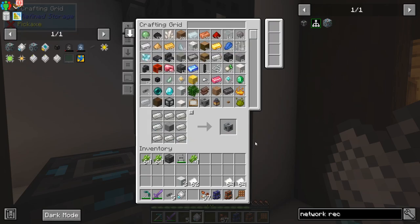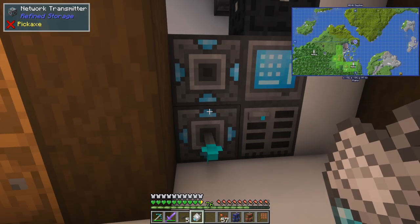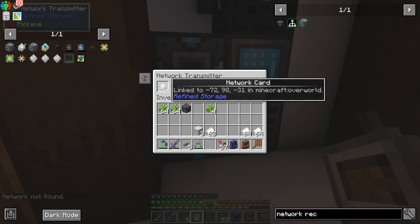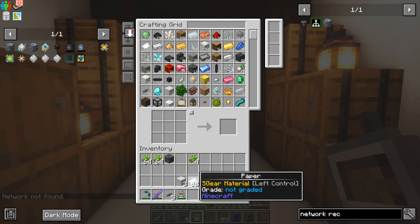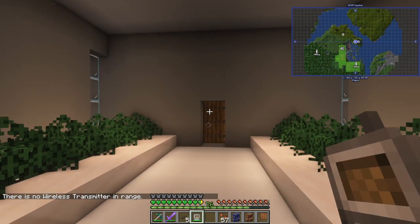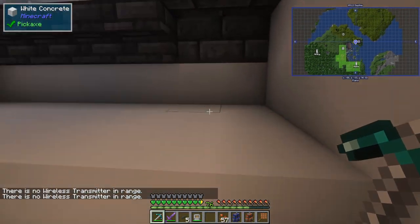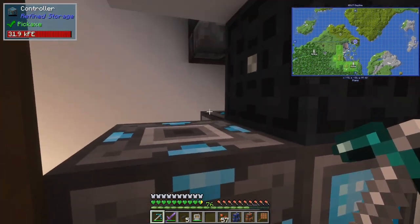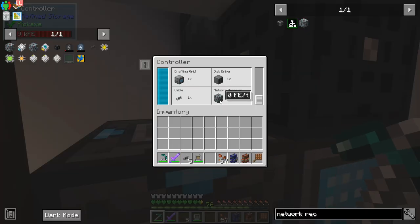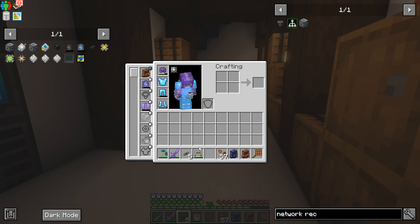It turns out I think you need a network receiver as well. Right-click that, there we go, and then that goes in there — network not found. I linked it — there we go, cool. It has only a 16-block range so it still works here but not further. I suspect the network receiver uses a little bit of power. Actually, the transmitter uses 64 FE; the receiver uses zero. Interesting, cool. I can find the hotkey for that.